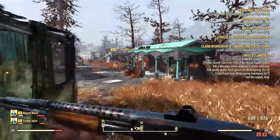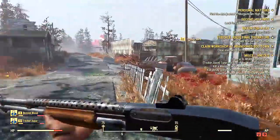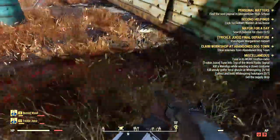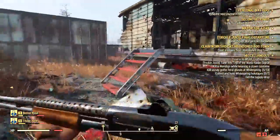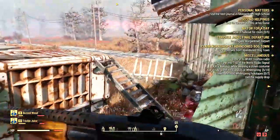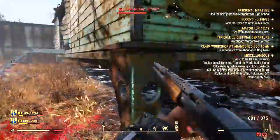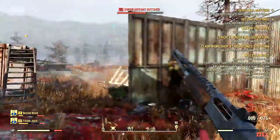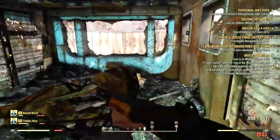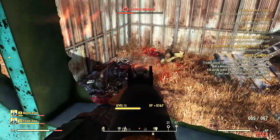I hope this video was informative and helps you get the pump action shotgun, farm .308 ammo and shells, and unlock mods at this location. I love this spot — that's why I put a camp right outside. If it helped, please give this video a thumbs up and let me know in the comments. Subscribe for future videos — the power armor locations series is coming very soon. Thanks for watching!